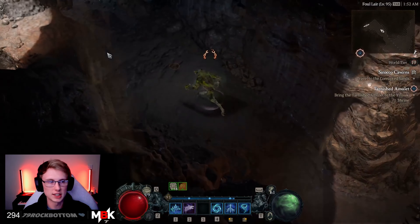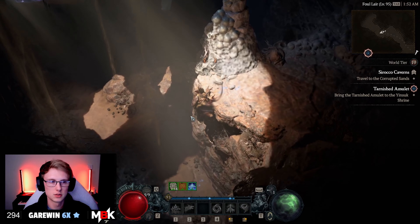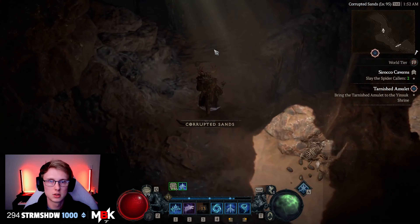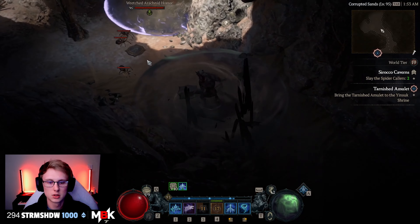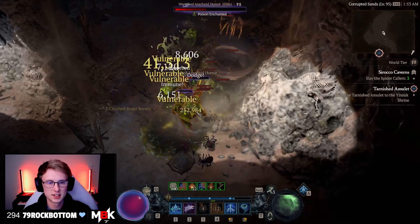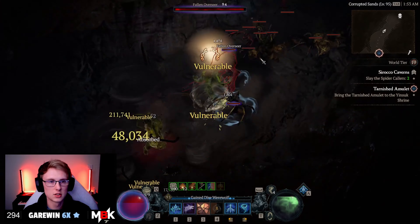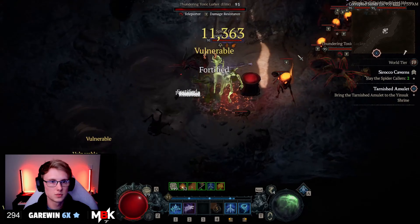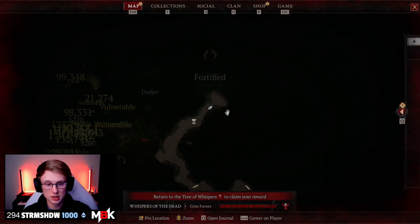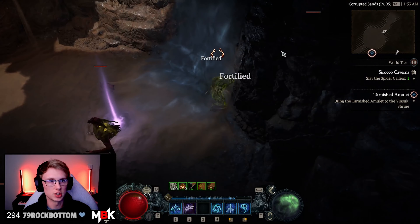You can go either direction — it's exactly the same whichever way you choose, whether you go left or right. In this case we'll go up. Once again, it's just a complete lap — this is just a circle. As with the first zone, this is just a complete circle. It goes all the way around and you will complete all the objectives naturally just by running through.